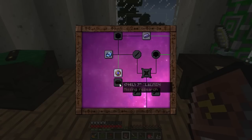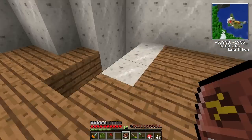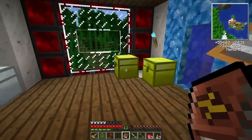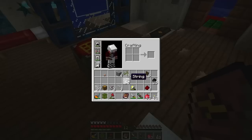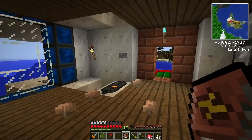I still haven't found any enderpearls, so we can't do this one just yet. But we could try this one - and that is cloth. Let's go get a few things and try to figure it out. What am I even looking for? String. So we've got two cloth there and seven cloth there. We're going to grab one of these and head on up.